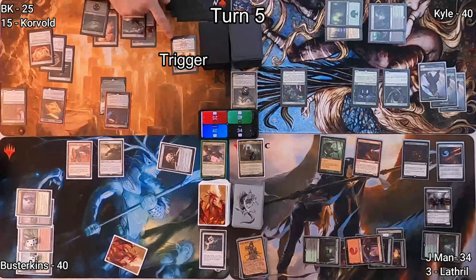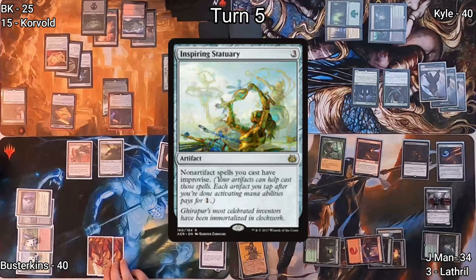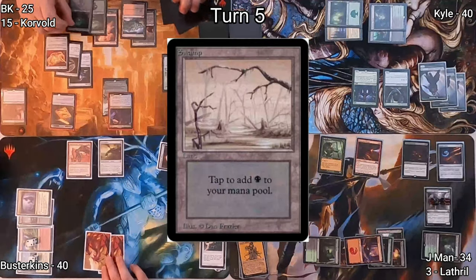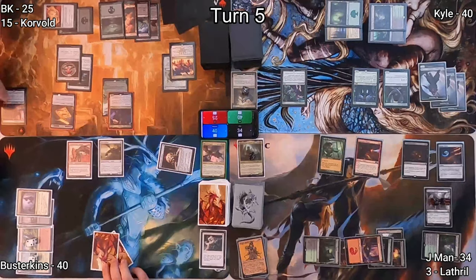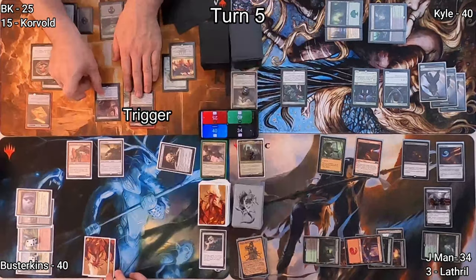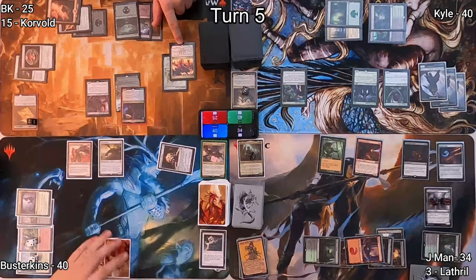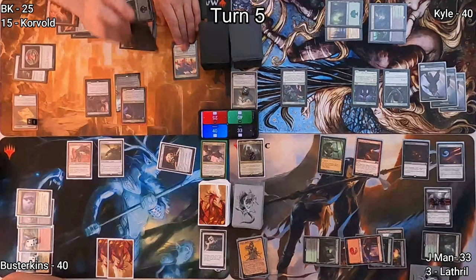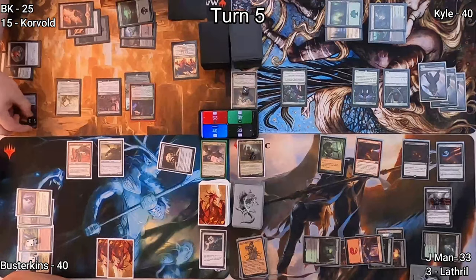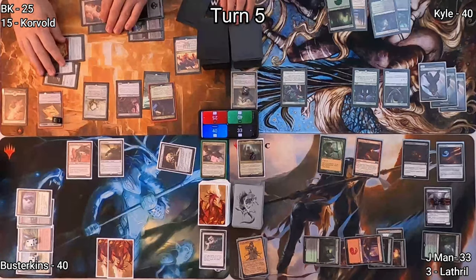On BK's turn, Theater of Horrors triggers on upkeep, exiling Inspiring Statuary, which could grant Improvise to my non-artifact spells. I play a Swamp, then cast Dream Devourer from Exile, triggering Prosper and giving me a treasure. I activate Theater of Horrors, dealing one damage to J-Man, which allows me to cast Inspiring Statuary from Exile, triggering Prosper again for another treasure. On the end step, Prosper triggers and moves a Mountain into exile.